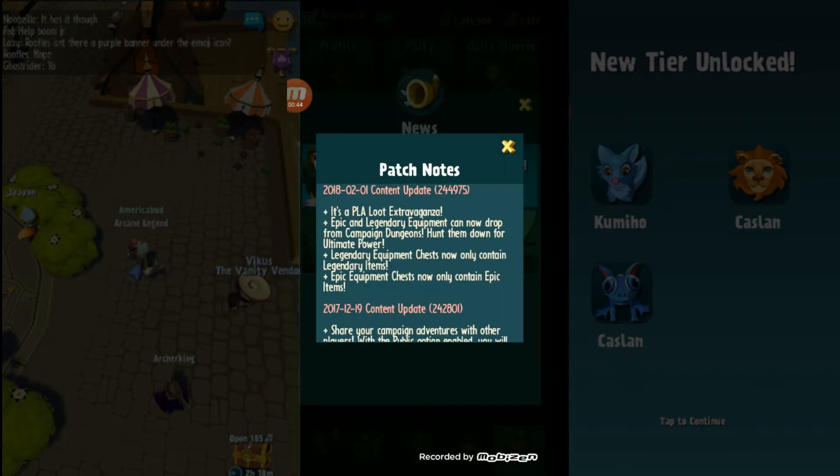Epic and legendary equipment have only been able to be acquired through opening chests which require platinum. Now you can pretty much get it for free, so that's amazing. If you put in the time, you can get the best, or some of the best, equipment in the game. I'm not sure about the drop rate — it's probably pretty low.